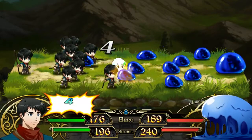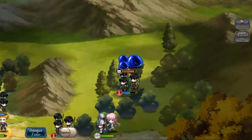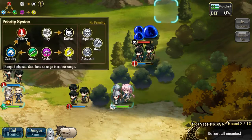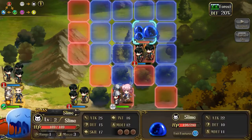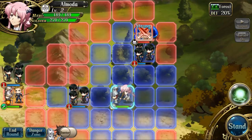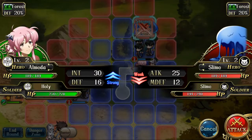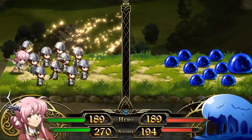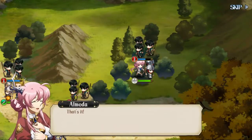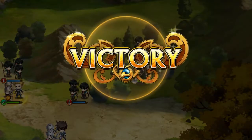Looking at our class matchups, holy beats out demons. These monsters are nothing but slimy demons, and here we have our very clean holy Almeida. We're going to pop her over here and instead of healing, we're going to attack — attacking its weak point for massive damage. And that is it, over and done: an extremely easy victory.